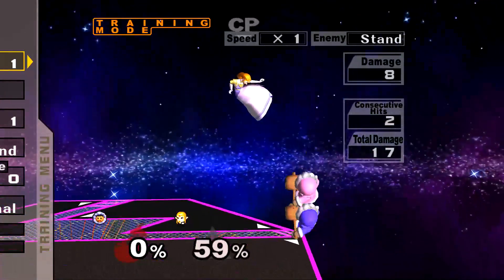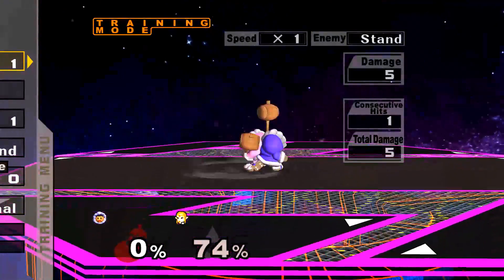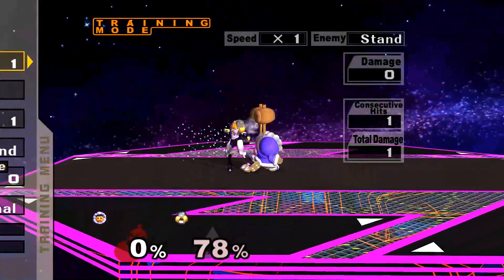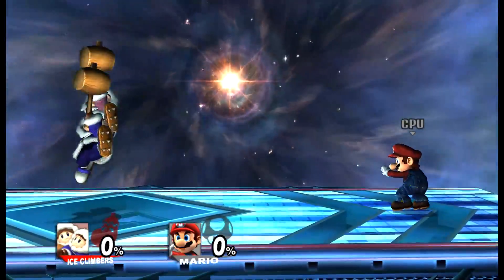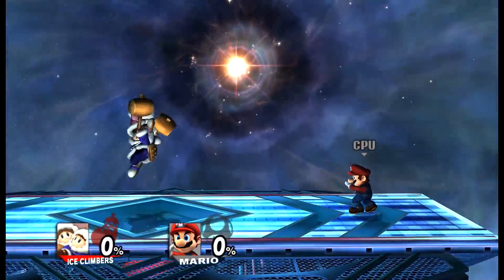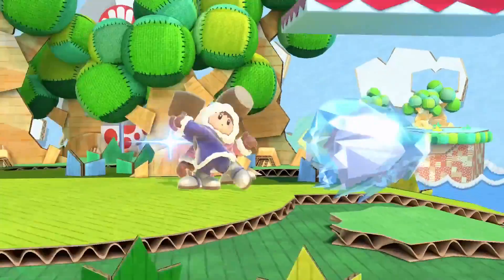In general, they had a pretty average to decent kit with all of the chain grabs and wobbles, but a lot of their moves left a lot to be desired because of a lot of their lag and poor recovery options. But without a lot of those things such as wobbles and chain grabs, the Ice Climbers are just average in my opinion. But in Ultimate, will they be subject to the same or will they have significantly changed?